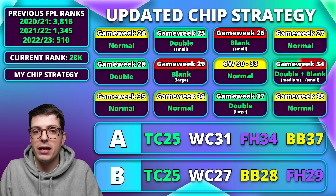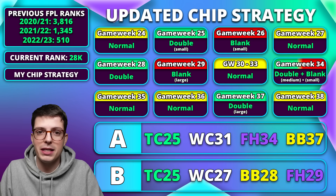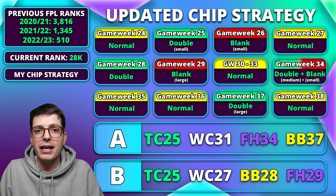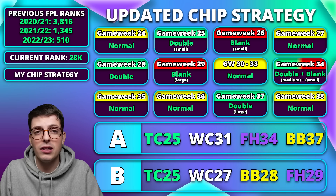This makes chip strategy a little bit clearer. I have two chip strategies I'm considering. Option A — about 60-70% likely — would be to play my triple captain in game week 25, though there's a small chance I play it in game week 28 if I preferred it for Dominic Solanke. Haaland in game week 25 would be Chelsea at home and Brentford at home; Solanke in game week 28 would be Sheffield United at home and Luton at home. The double in game week 28 for Solanke is definitely better, but Haaland in game week 25 is probably more reliable for points.